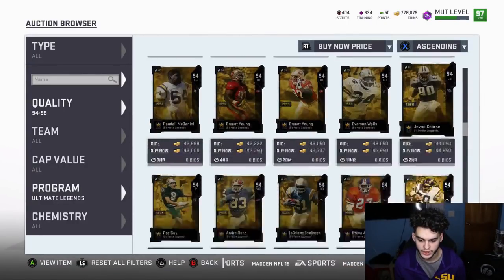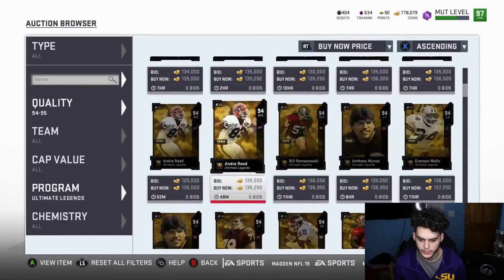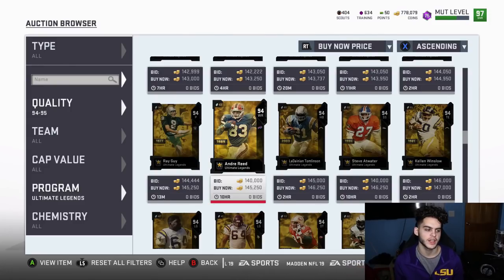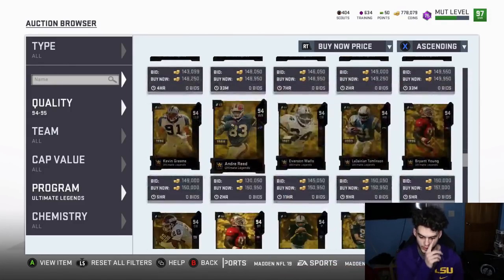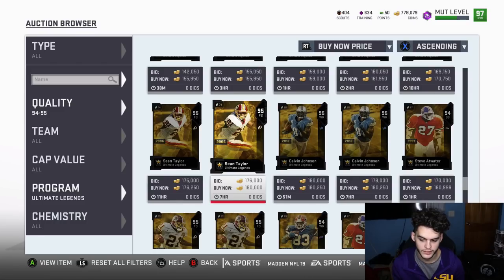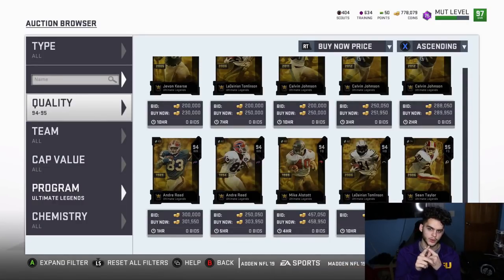If you get cards like Javon Kearse, Mcdaniel, Outwater, Morton, Anderson, or Kevin Green, you only lose about 15 to 20k. Those are the only ones where you lose. Right around here is where you break even — Andre Reed goes for about 145k, so right there you're breaking even. Losing 12k to 15k isn't a bad loss when you consider what you could make. There are four card categories: 94, 95, 97, and 98, and realistically only the 94 tier results in a loss.